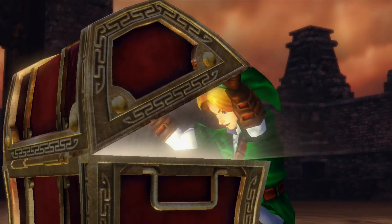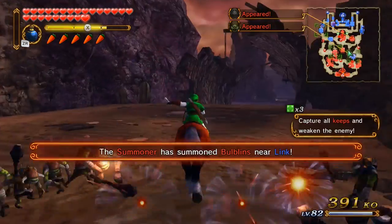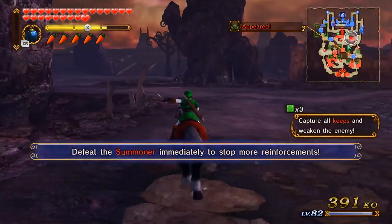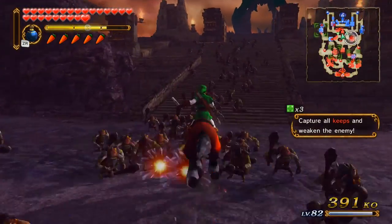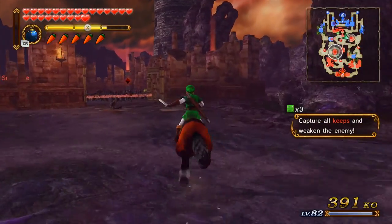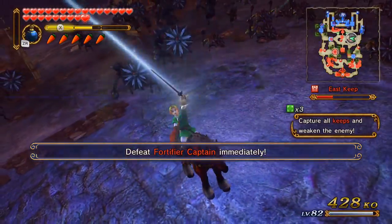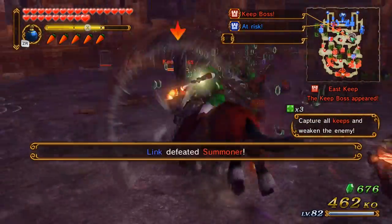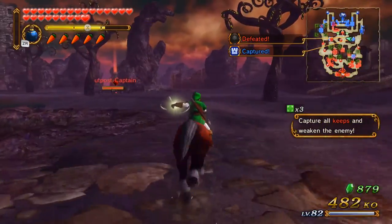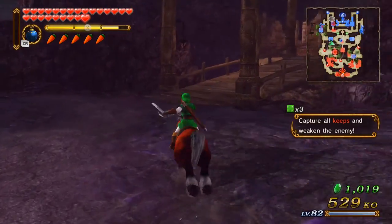We don't actually have to look for anything on this map, we can just finish it. Link in his Ocarina of Time outfit opening up the piece of heart - I don't think this is gonna take that long. A summoner has appeared on the battlefield - I'm gonna take care of the summoner right now because while I love having a high kill count I don't really want to deal with all the extra enemies. I kind of wish that if the fortifier captain's keeps fell it made my keeps stronger too - that would be amazing.